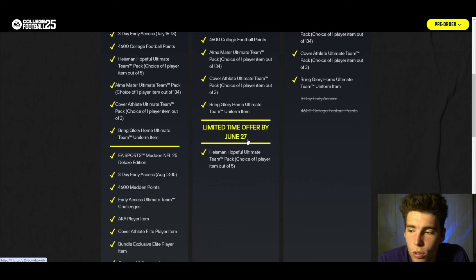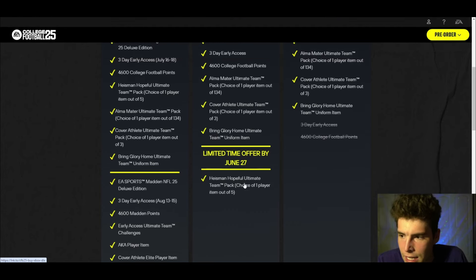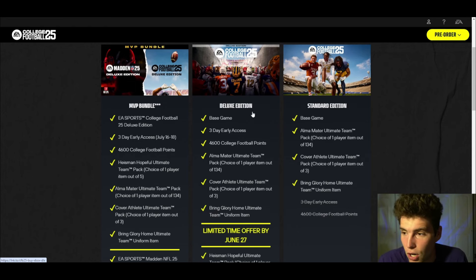Now let's talk about the deluxe edition. Important note: limited time offered by June 27th — you'll get an extra Heisman Hopeful Ultimate Team Pack. Above that, you get the base game and three-day early access. For me personally, that's worth it by itself — the three-day early access — because that's when the game, in my opinion, is going to be its most hyped, its most new, most exciting to play. The three-day early access to me is just so exciting.